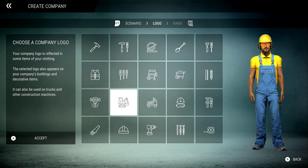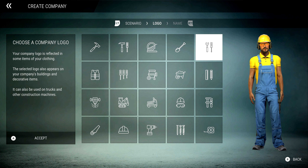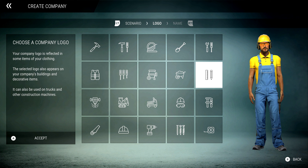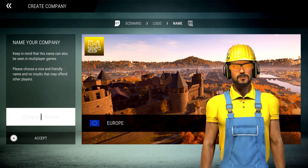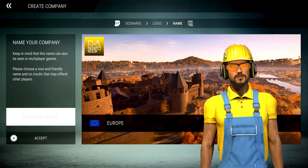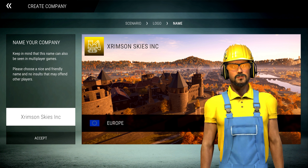For now let's start our own game — we're going to create a new company, base ourselves in Europe. Given that my day job is branding and design, I do know a thing or two about iconography and logos, and it's important to choose something which truly represents your brand, your values and your positioning. So I'm going to go for the digger icon, which represents the heavy lifting side of this company. We need to give our company a name — let's go for Crimson Skies Incorporated. I like that.